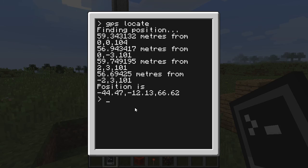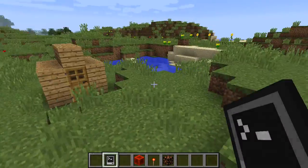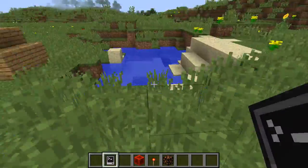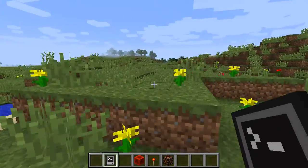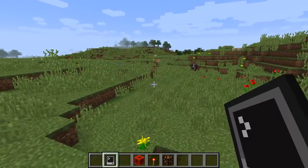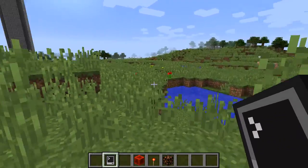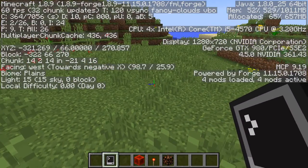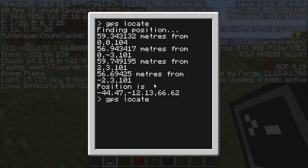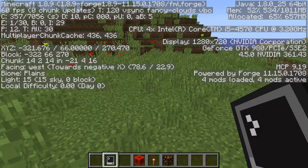It tells me what my position is, relative to the tower. The tower considers itself the center of the world basically. But I did set it up so that it considers the height of the computer to be the actual height of the Minecraft world. So if I turn on my F3 menu real quick, you'll see I'm on block 66. So if I do a GPS locate, it says I'm on 66.62 — close enough, I suppose.